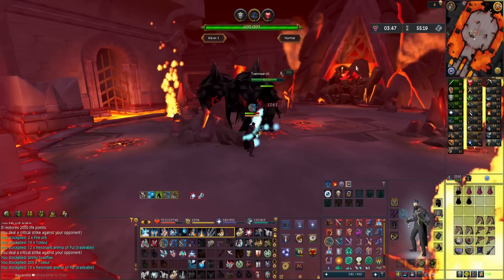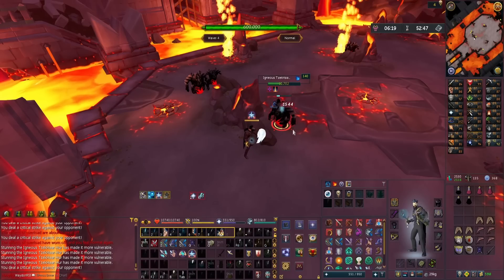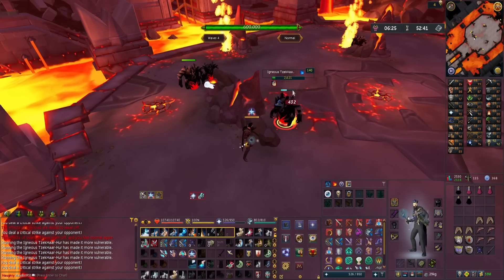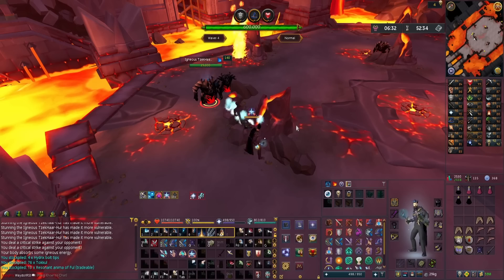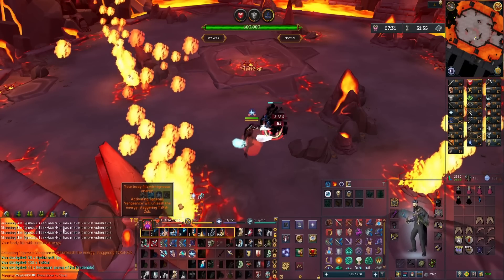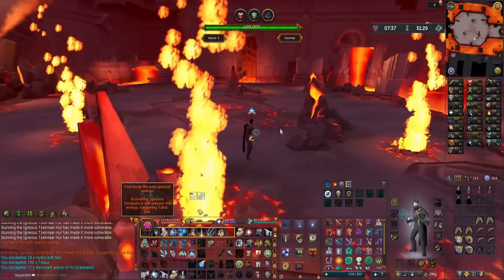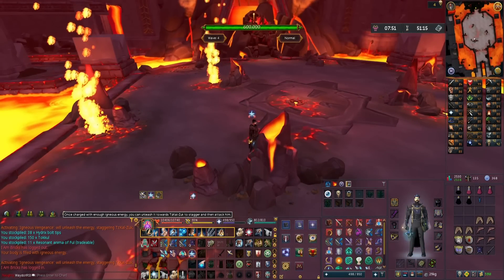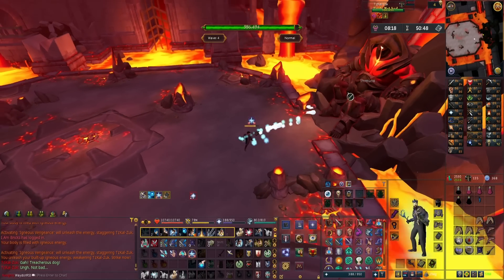Whenever I need to go for Zuk I know this just isn't my favorite content - I hate the endurance of it. Oh interesting, this mob needs to be stunned before it can be damaged, and if the bar goes to full I'll need to re-stun it, otherwise it starts healing. This is wave four, and people always say you want to farm wave four for the anima. Your body fills with igneous energy, activating Igneous Vengeance - you can unleash it toward Zuk to stagger him and then attack. I did 14,000 damage!